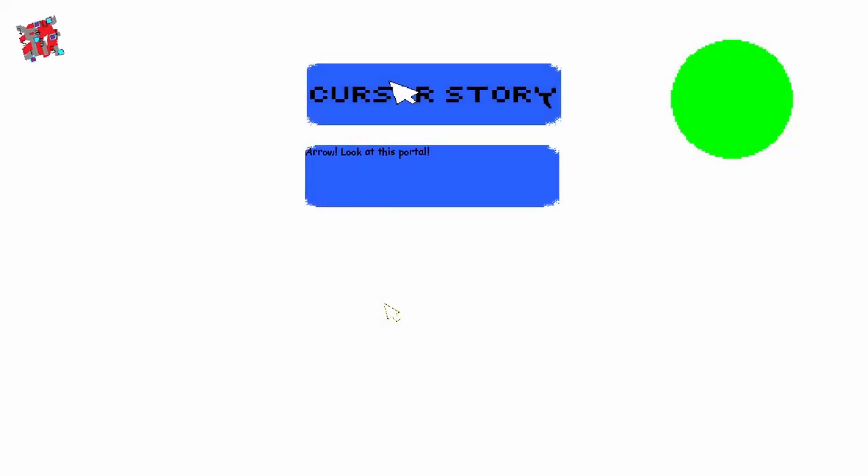What's up everybody, it's Gavin here. Today we're taking a look at Cursor Story — it's a game where we play as a cursor, we need to retrieve lost memories, and it's a bullet hell-ish style game. It was developed and published by Unknown 3200. It looked pretty neat so let's go ahead and jump in.